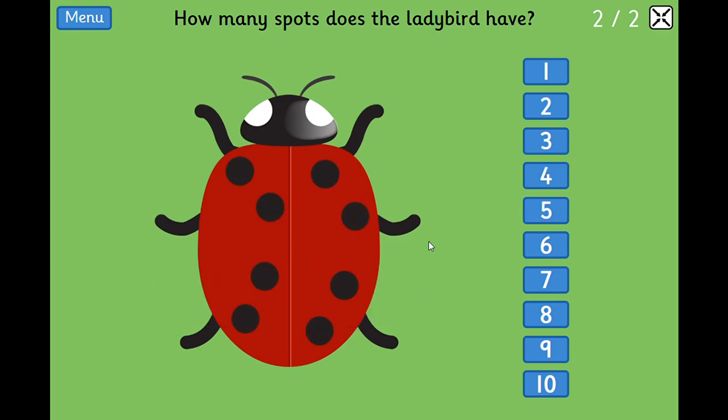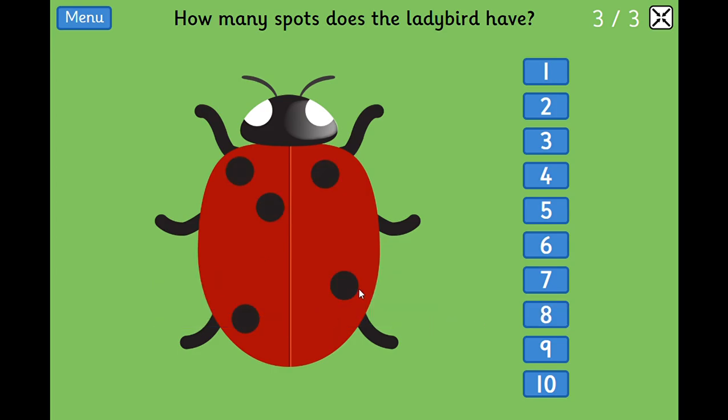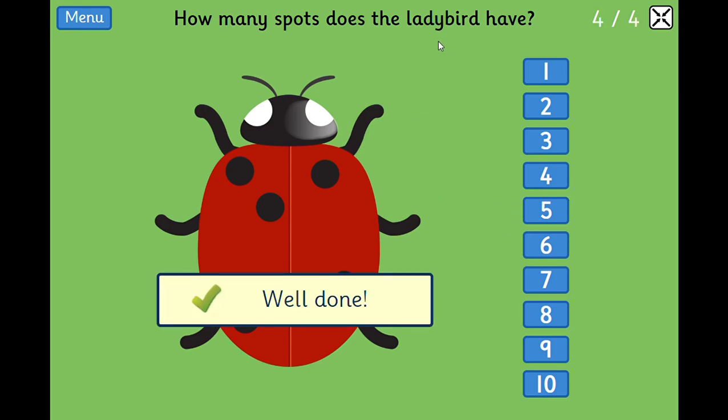We'll take one more of this game and then look at it with words. Let's count one side: one, two, three, four, five, six, seven, eight. Where's eight? Well done, there it is. Last one — would you say that's less than eight? Me too. One, two, three, four, five. Can we find five? Good job.